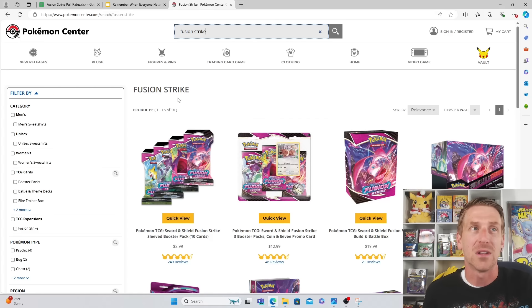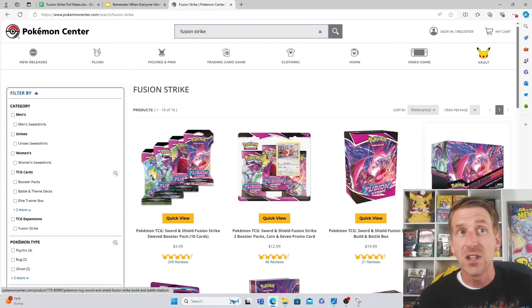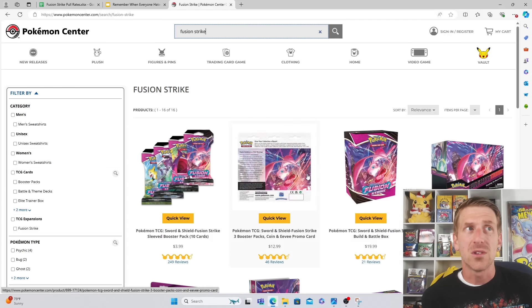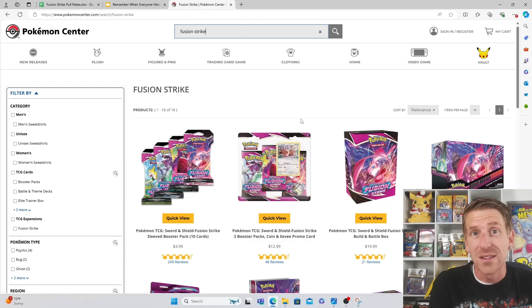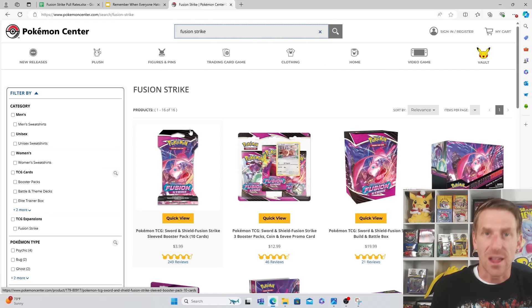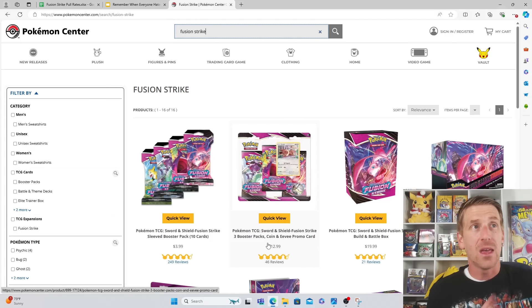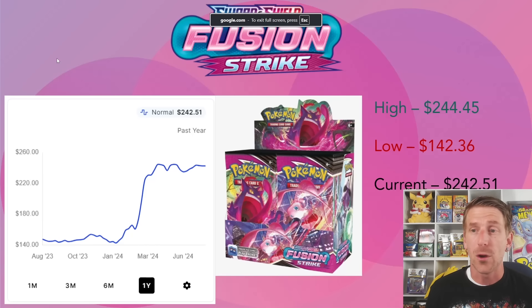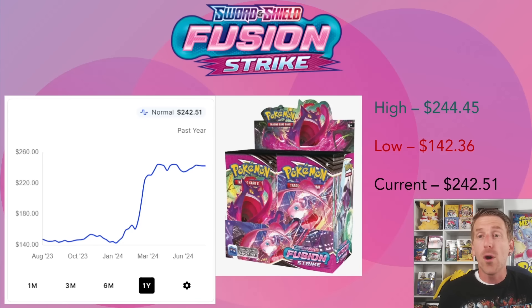For a set like Fusion Strike, which is sold out for booster boxes, that doesn't mean every product is gone. You still have Build and Battle Stadiums for $60, the single Build and Battle kit for $19.99, three-pack blisters, and sleeve booster packs at $3.99 MSRP - all still available on the Pokemon Center website. So why are people paying over that? Fusion Strike is still available for MSRP on Pokemon Center, and I want to remind everybody of that despite all the noise about its price gains.